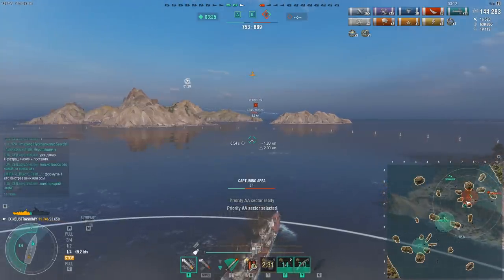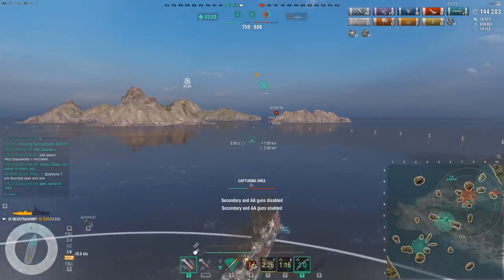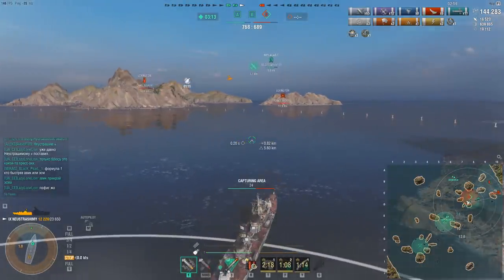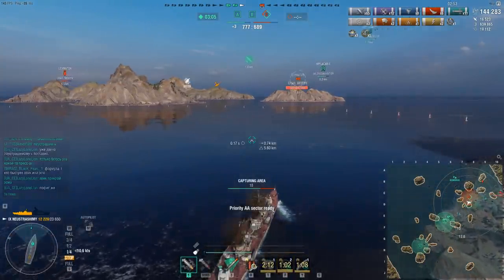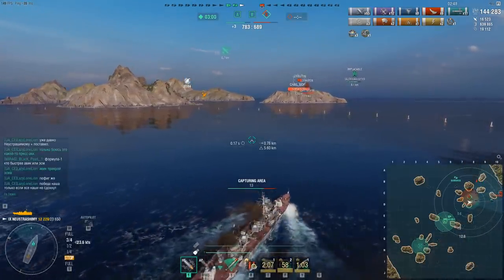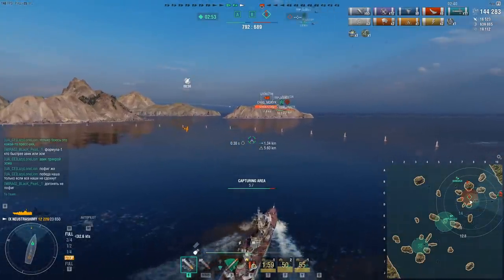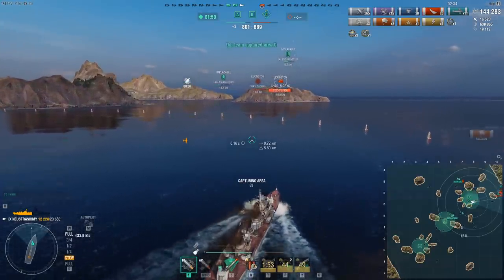If you have insane torpedo power as a gimmick, you probably get to use it every game. If you have insane firepower as a gimmick — look at Kitakaze — you smoke up, you shoot. It's very easy to utilize the gimmick. But the way to use Neustrashimi's gimmick is to literally take damage. You sail out there and take insane fights like the early fight against the Fletcher — you take these crazy risks and put yourself in vulnerable positions. And that's how you make use of Neustrashimi's special gimmick. Obviously, that's not a very useful gimmick to have.